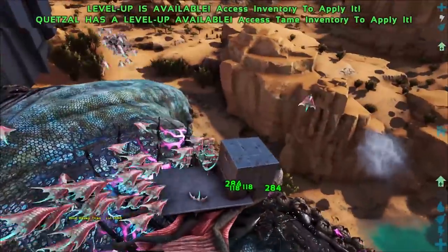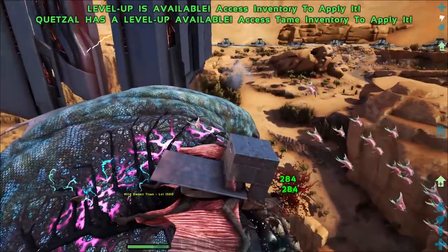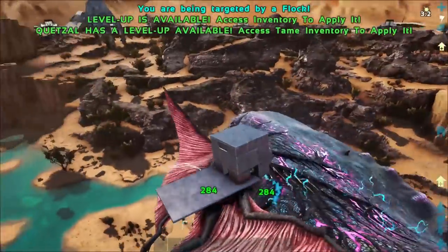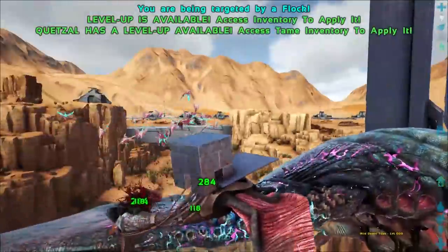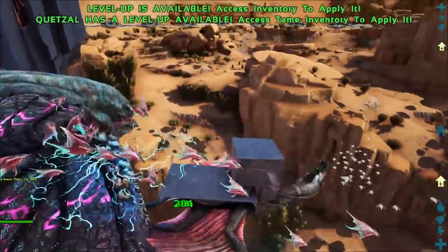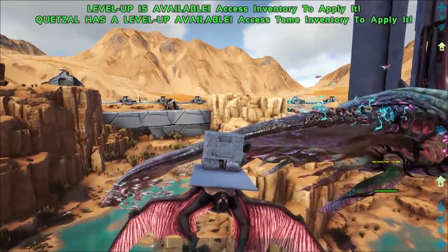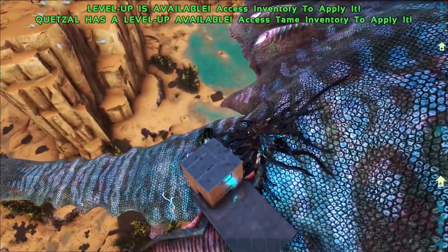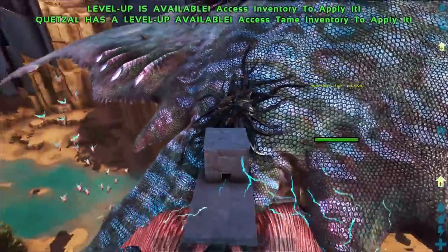If you don't have access to a Quetz, like I said, a Lightning Wyvern or even a mech if you've got access to one. If not, you can use weapons like guns to try and take this guy down - it'll just take a very long time. You can stand on the cliff tops and shoot at this guy. Now in order to tame him it's a little bit tricky. You have to get his Lightning Bolts that he calls down to actually hit his Corruption Nodules.